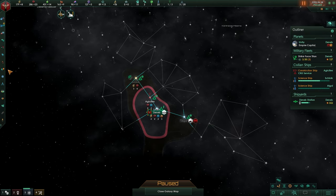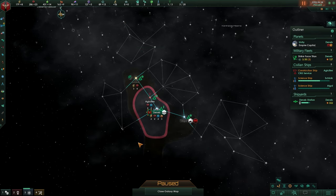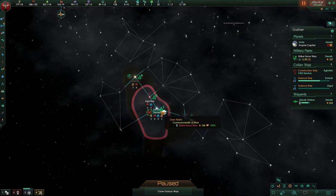There you go — the archaeological site. That has to do with relics. I'm going to right-click this one so we don't see it. And there's also an anomaly. We'll leave it for now because I want to make sure that we have different things to do.